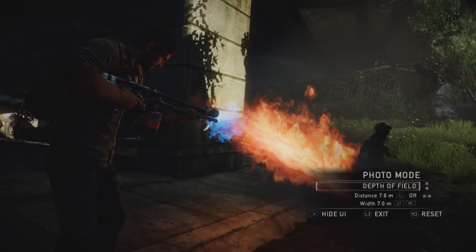In the Depth of Field menu, you can change what the camera has in focus. You can toggle the depth of field on and off with left and right on the D-pad. You can also set the position of the focus with the left stick and adjust the width of the area in focus with L1 and R1.